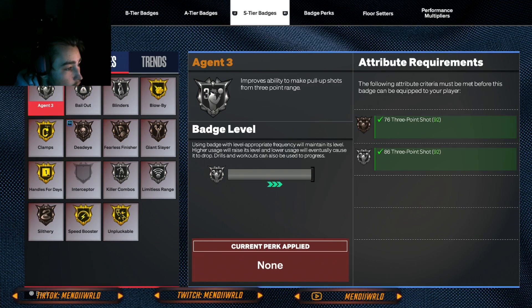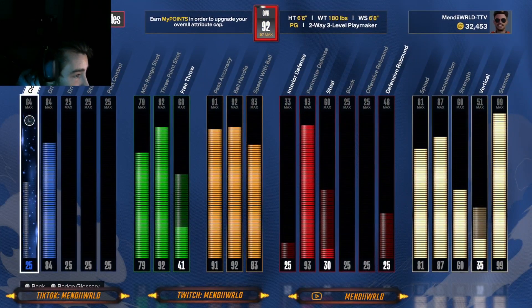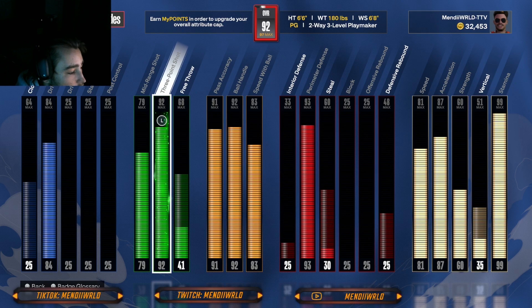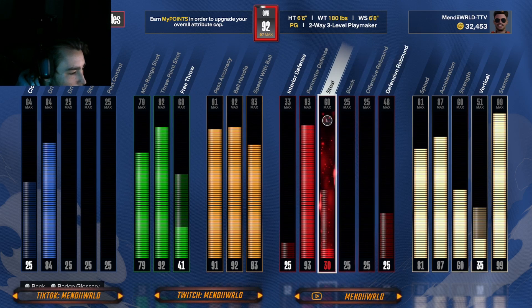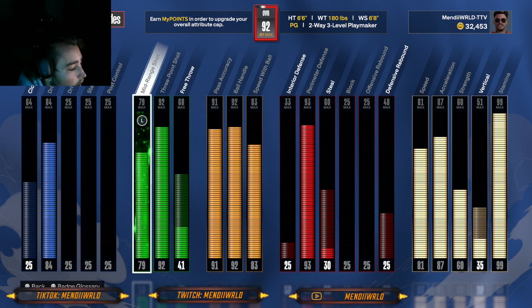That's why I went 84 driving layup and no dunk. I went with a 79 mid-range and a 92 three-ball — you get Silver Limitless Range, which is kind of weird in this game. It was broken for the first couple days but then I think they patched it and there's some weird problems with it right now. I went with the 79 mid so you can get that Silver Mini Magician — you only need a 72 mid-range to get Silver Mini Magician.